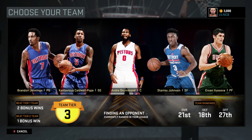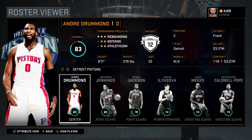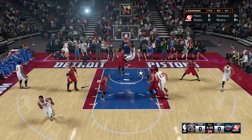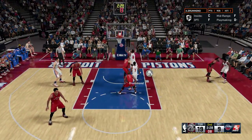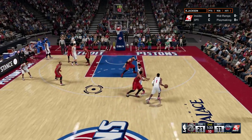You're gonna want to run your team through their star, which is Andre Drummond. This dude is a beast — he has a 95 standing dunk, 89 driving dunk, 96 hands, and that's really great for a big man. He is an elite rebounder with 90 plus in all of the rebounding stats.